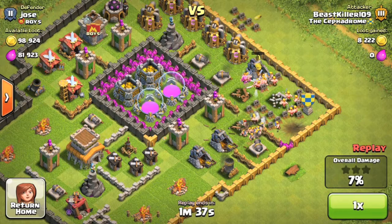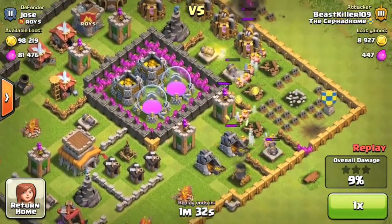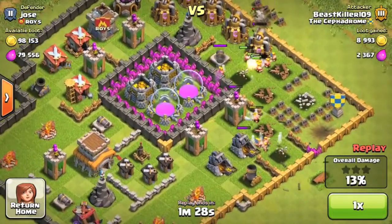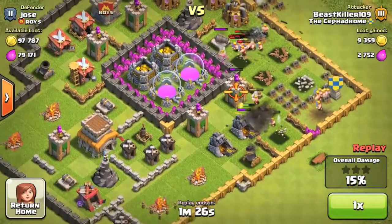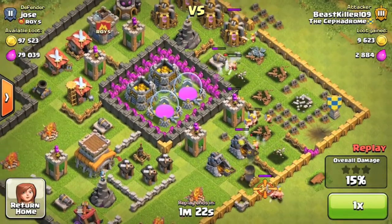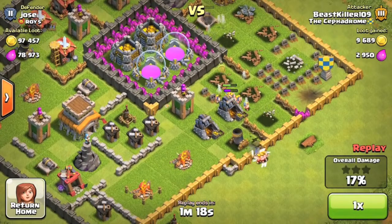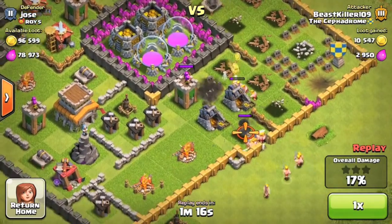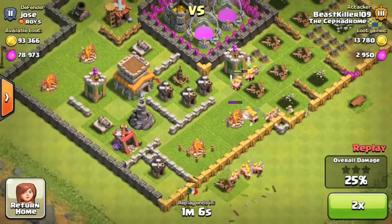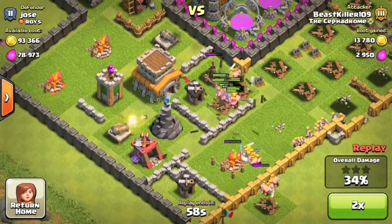I shot a lightning spell just to make up an attack, but I would have lost anyway — it wasn't gonna go there. These barbarians, I didn't lose with them in all 3 attacks that I did. So I'm not saying it's a good or bad strategy, it's kinda neutral. It only got me 1 or 2 stars. Did I get a 3 star at all? Yes, I think I did get a 3 star on one of these attacks, but most of them are not 3 stars — I did not expect to ever get 3 stars with just barbarians.